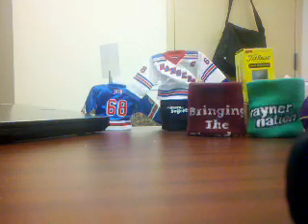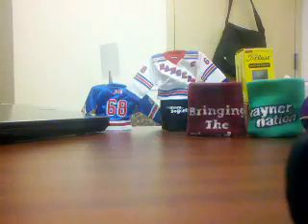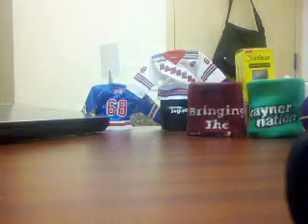Robitaille — this card is possibly for trade since he's not shown in a Rangers jersey, but it's an SPX winning materials of Robitaille from 10-11 SPX. Got some game-used 11-12 cards in, like this Brad Richards Gold out of 100, and this Henrik Lundqvist Gold out of 100. And this Tim Erickson Rookie Exclusives sticker autograph out of 100.